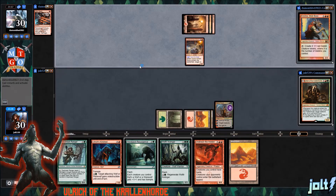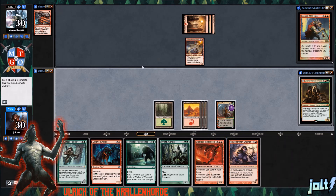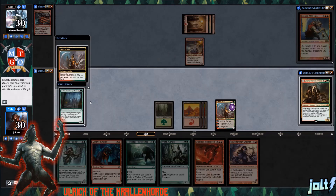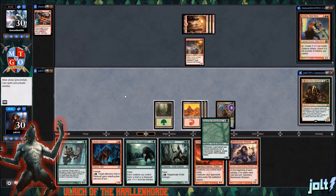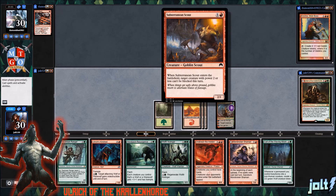We'll be sure and get Wolfier Avenger down — it'll be our main beat stick. We draw into a Shaman. Let's go ahead and get the Mountain down and plus up on Domri — at least we can get the Cult of the Waxing Moon into hand. We can get down the Daybreak Ranger to kind of stop the Subterranean Scout from swinging in.